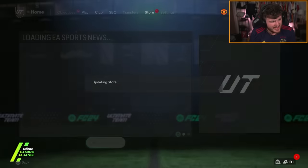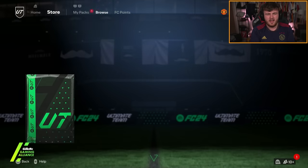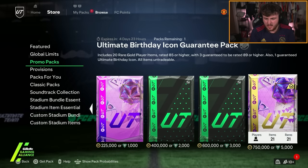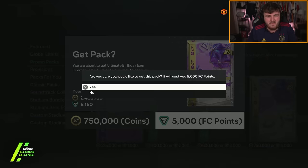They also dropped, I think, the most expensive store pack we've had. It's 5k FC points — or I mean, it's joint most expensive. Includes 20 rare gold players 85 or higher, 3 guaranteed 89 or higher, and a guaranteed birthday icon. So we could get some serious stuff here. But it's 5k FC points. It is £40. It's a lot.